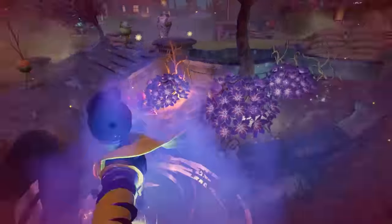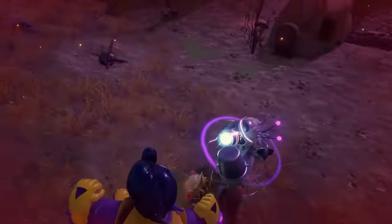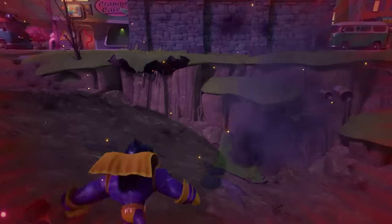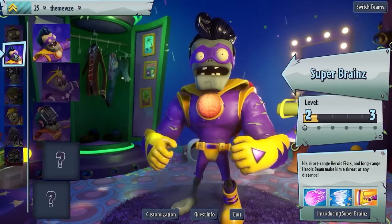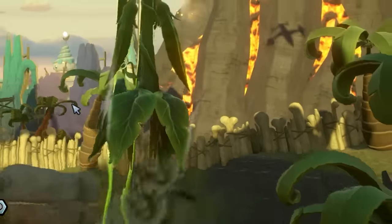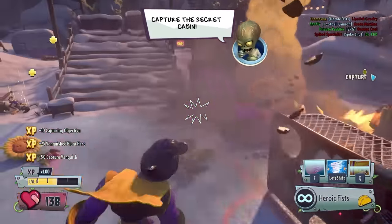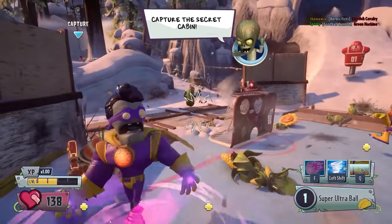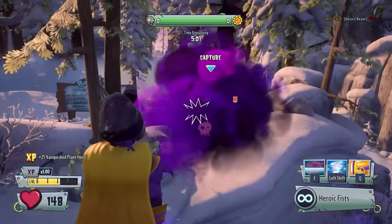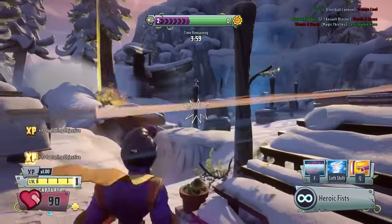He next has the Turbo Twister, where he spins around very fast and sucks in any nearby plants, damaging them. And finally, he has Heroic Kick, which launches you forward dealing damage. This character is so fun. You can absolutely decimate an entire team if they just don't turn around. The abilities are fun, he has great movement, and punching people is so much easier than shooting people. A tier.